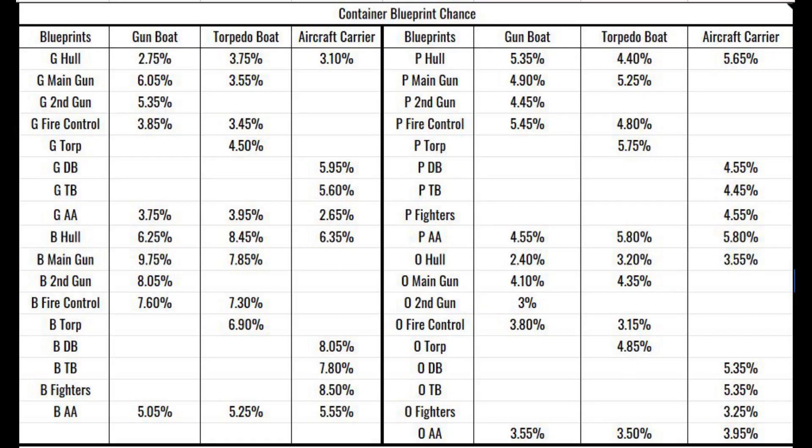Here are my results. I have not obtained any level 1 blueprints from 3,000 containers. If you're wondering what G, B, P, and O stand for: G is level 2, B is level 3, P is level 4, and O is level 5. Your most common blueprint is actually level 3, then level 2, level 4, and level 5. You can pause this video here to check out the percentage of all the blueprints, or you can click the link in the description below and go to the other info tab and scroll to the right to find the exact chart on my elite ship database.